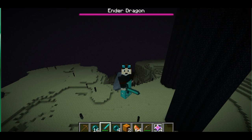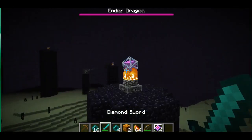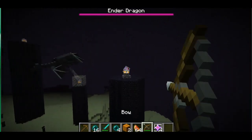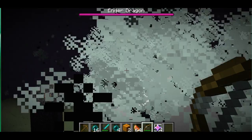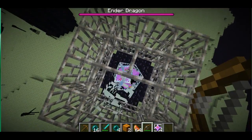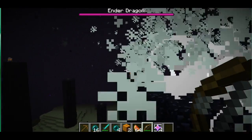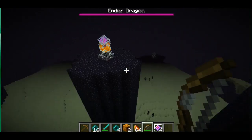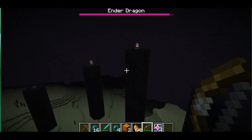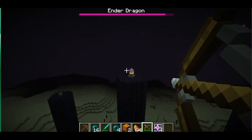Hang on, guys. One second. Okay, there we go. Now we're back, because I'm able to see, and so are you. And today in this video, guys, what we're going to be doing is I'm going to be showing how to resurrect the Ender Dragon in version 1.9 of Minecraft. And this is probably my favorite thing that I've ever seen in Minecraft. It's like the best thing that I've ever seen before. It looks so cool.